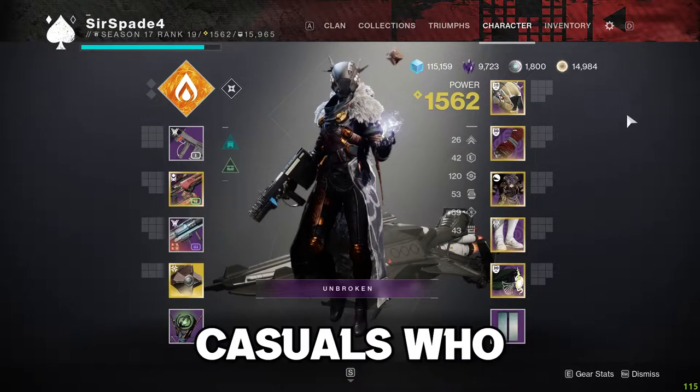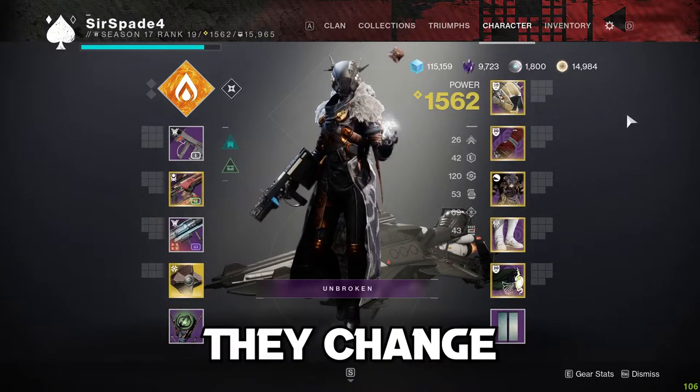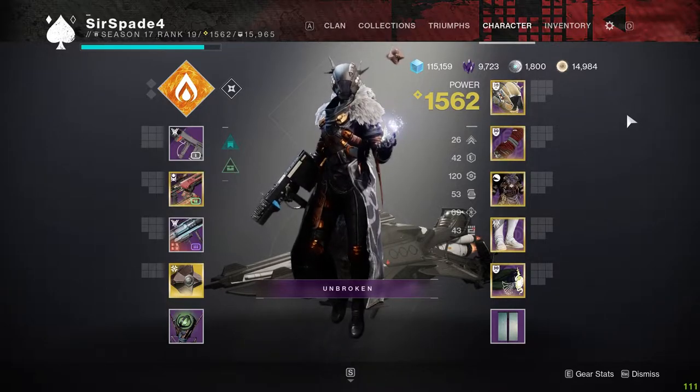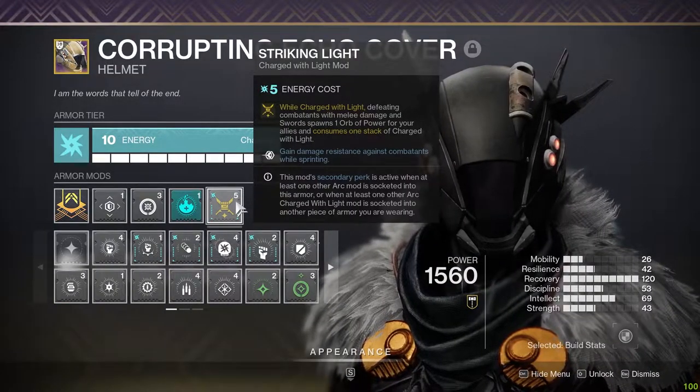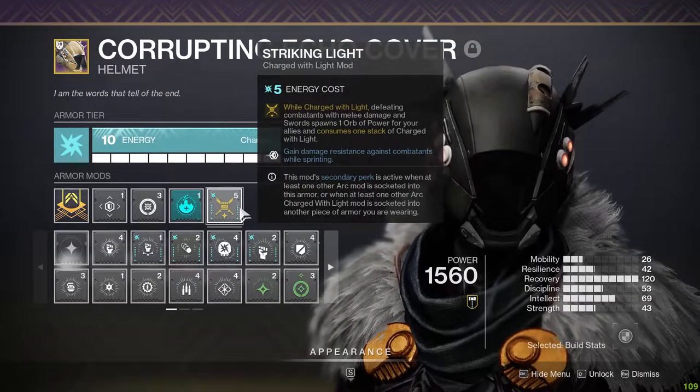This is the best Destiny 2 build for casuals who don't like switching their builds every time they change their guns or their subclass. Therefore, this build can be used with literally every single loadout. Starting off with Striking Light, you can get a 25% damage resistance when sprinting.